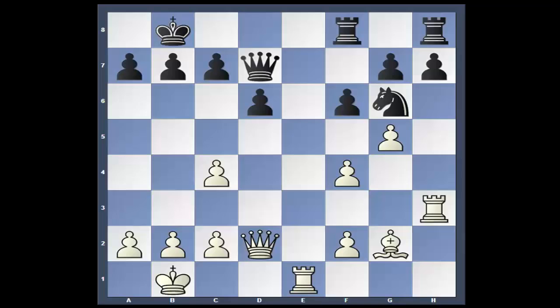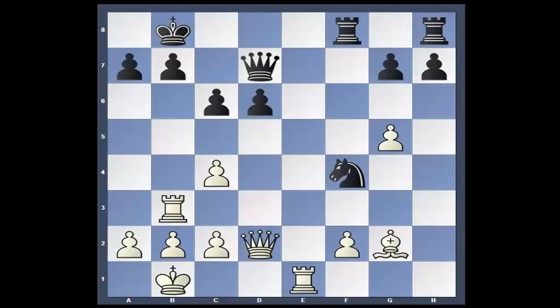Pawn takes. Rook to B3 — pawn sacrifice. Let's see how it works out. B6. F takes. So Ray gets his pawn back. Knight to F4. Bishop F3. If he had gone Bishop F1, Queen to D8 would have been a good response. After Bishop F3, H6. The computer also called for instead of H6, Rook to F7 and then A4.